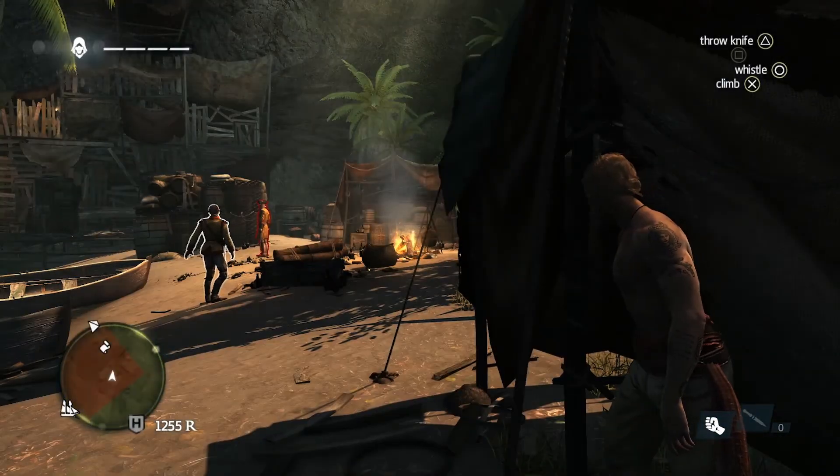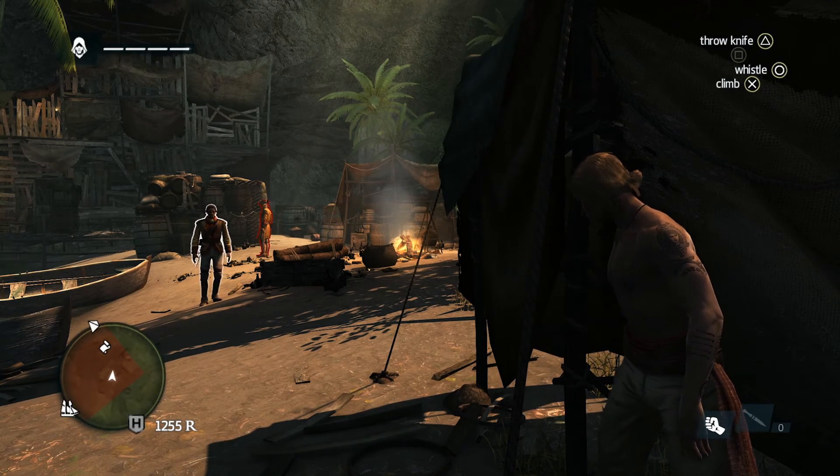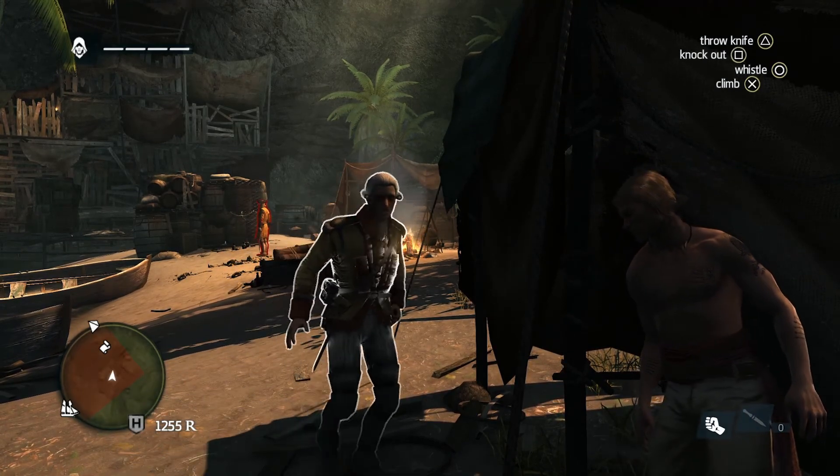Let's whistle to attract this guard's attention. This specific enemy is what we call an agile — they carry blades. Taking him out allows us to take his blade and use it for ourselves.